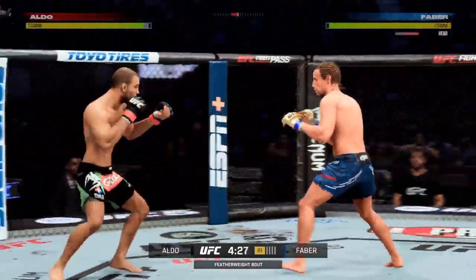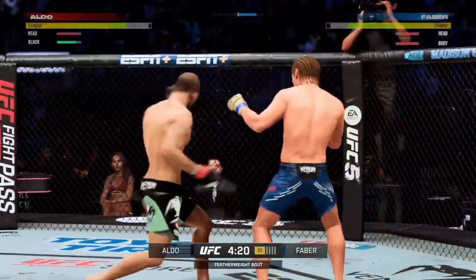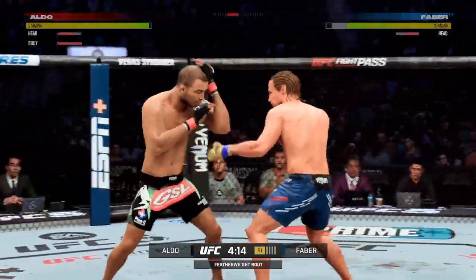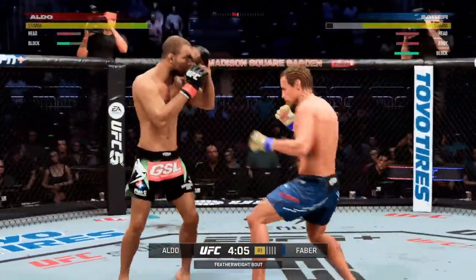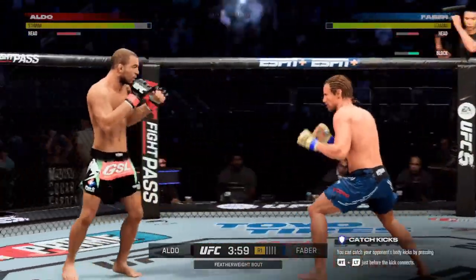Nice front kick range for the kickbacks there. And on the other side, DC, if you're the wrestler, you gotta be undeterred. You gotta figure out a way to get this fight to the ground. You gotta keep pressing, keep going forward trying to get those takedowns. You also gotta recognize that the kick's coming right up the middle, and if you can time it correctly, you can change that into a shot that will allow you to get the takedown.